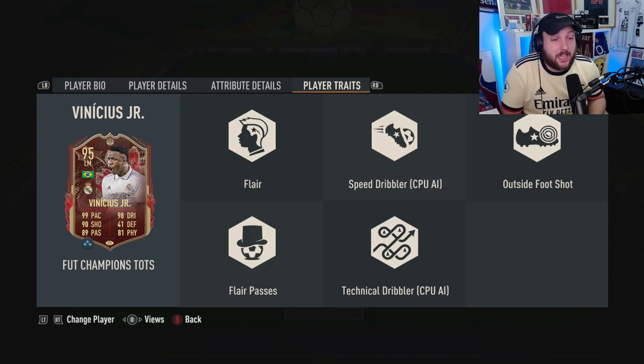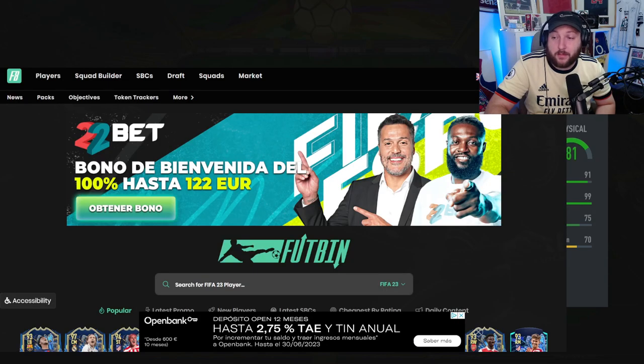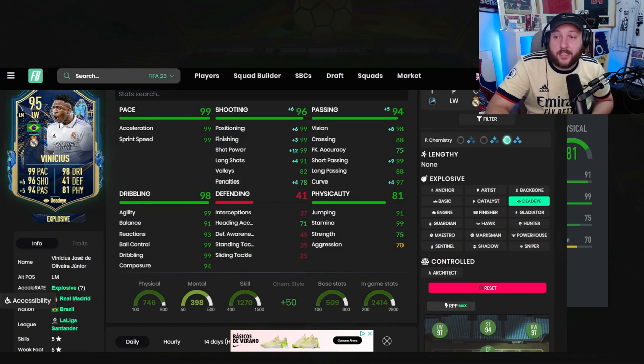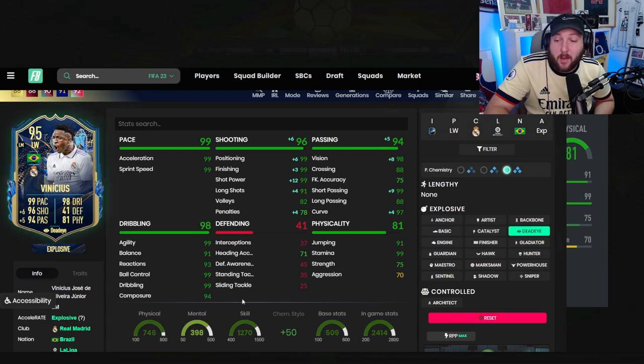He has some of the best traits in the game — outside the foot shot, speed dribbler which means he turns quicker than normal, and flair so you can do skill moves when needed. We've gone for Deadeye today, and the main reason is if we go over to Footbin, you can see it boosts stats up to 99 finishing, 99 shot power, 99 short pass. You don't need to touch the agility or balance — he's already explosive. That makes him a 97-rated winger. This card looks unbelievably good.